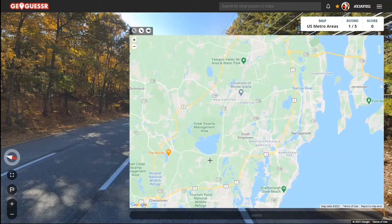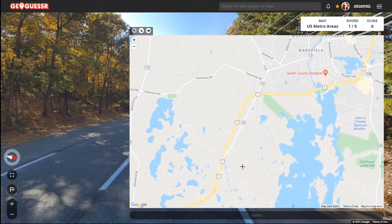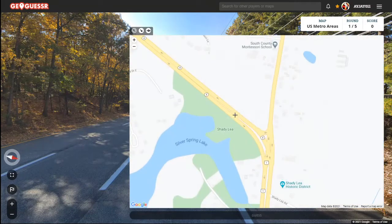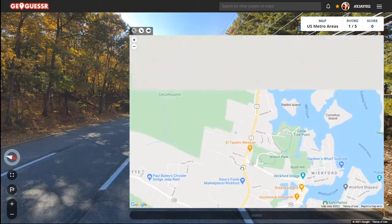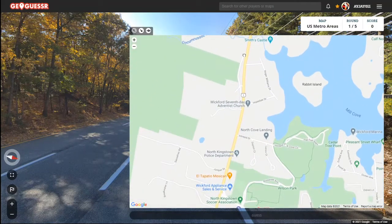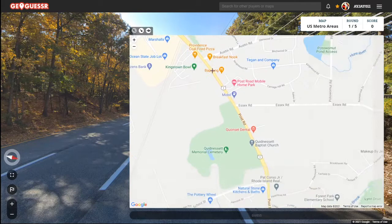Here's Highway 1. We just gotta find a Frenchtown. It's gotta be a state highway though, I'm thinking, even though they didn't say anything for it. Oh here's Post Road, and this must be it. Yep, Frenchtown Road, Essex.